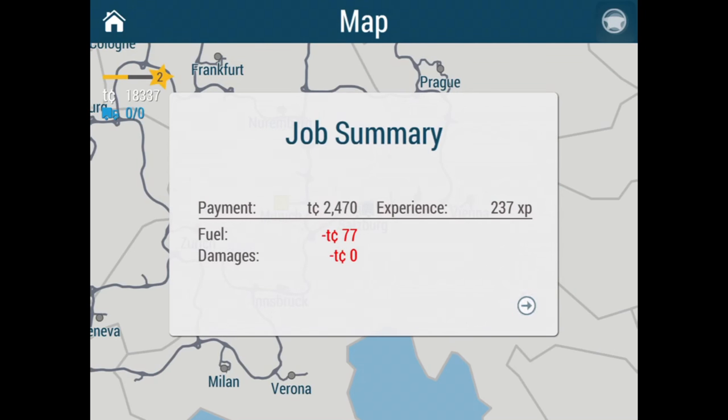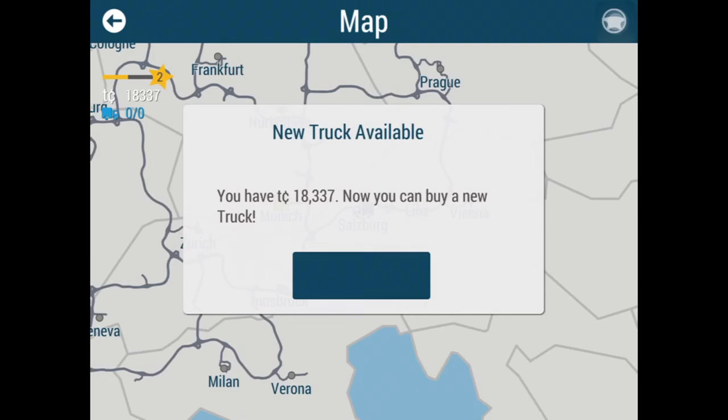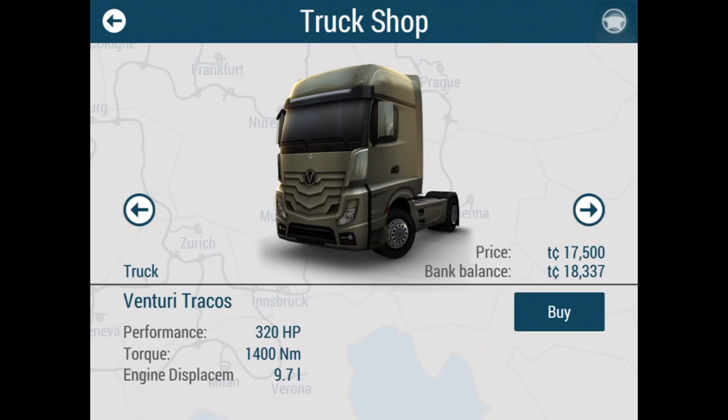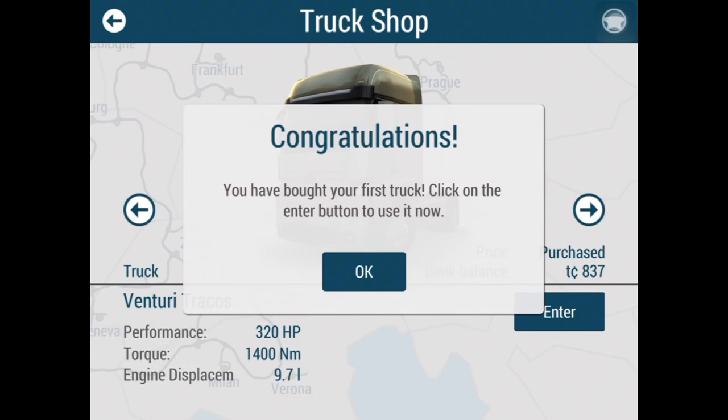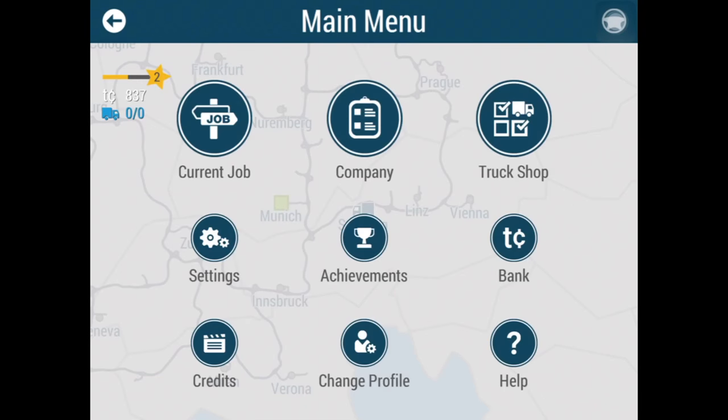Job summary — fuel, damages, time bonus, secure driving results: 3,437 coins. Now I have 18,000 coins. I could buy a new truck — I think the Venturi will do it. 320 horsepower, 1,400 Newton meters, engine displacement 9.7 liters. I'll buy this truck. You have bought your first truck — click the end tab button to use it. The Venturi trucks — let's go back to the map.